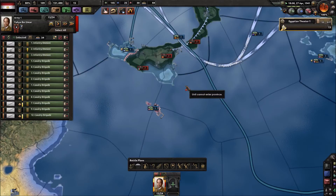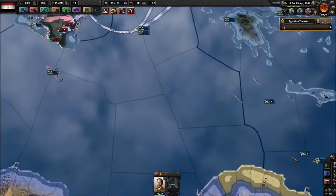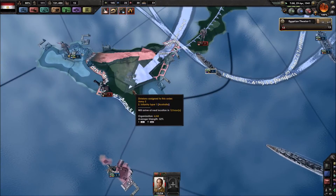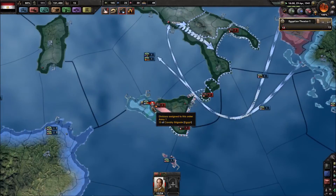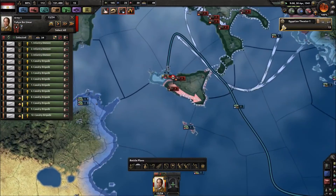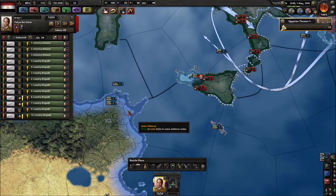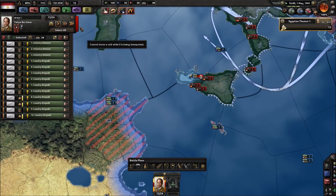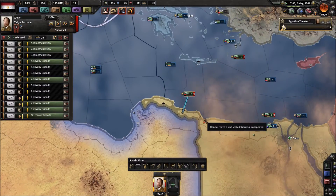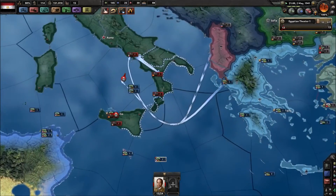We're going to Sicily, boys! It's not going to work — okay. You guys got to halt exactly where you are. We are going to, however, send you to Tunis so that we're a little closer to Sicily the next time we have an invasion, because one Greek motorized division isn't going to work out too well.